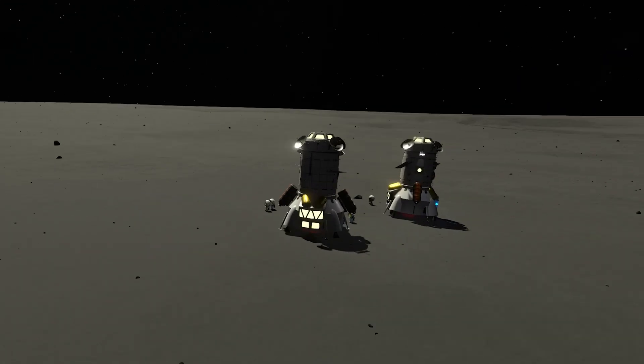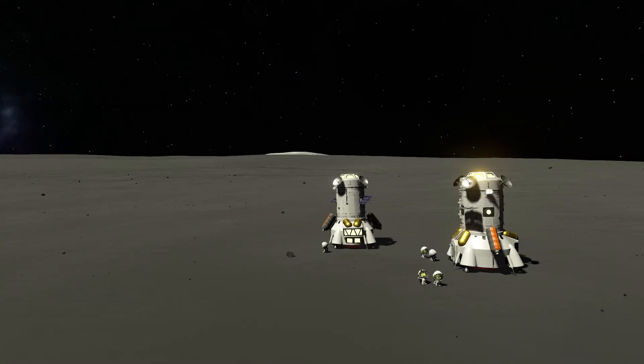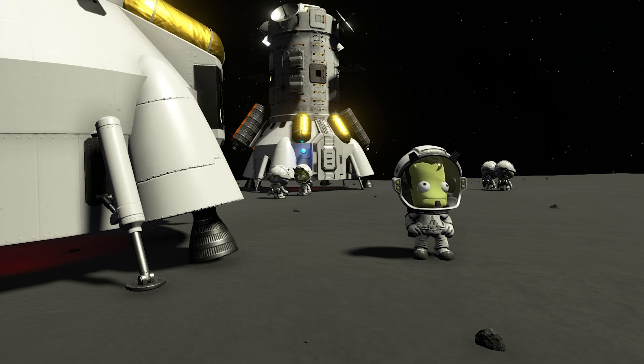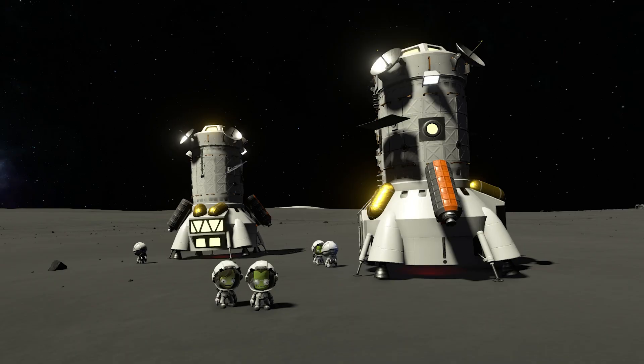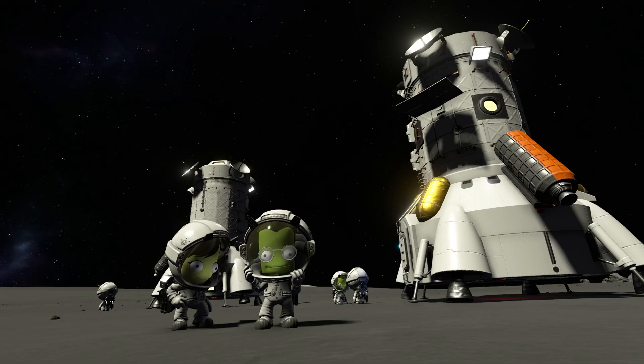Alright guys, here we are back in KSP2, this time on the Mun. As you can see, I've already put two landers on the surface of it, currently missing one more of this lander type in order to establish our new Stargate Station. Why Stargate Station? Let's find out.